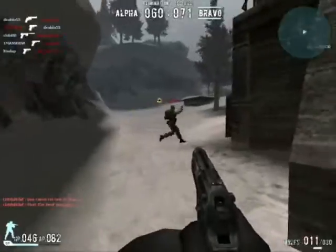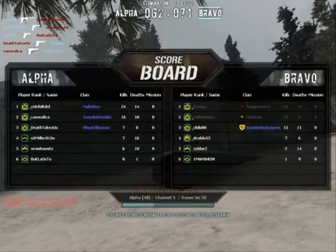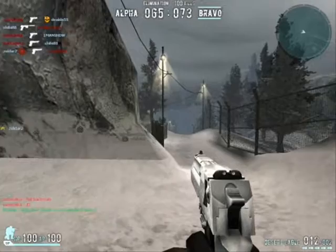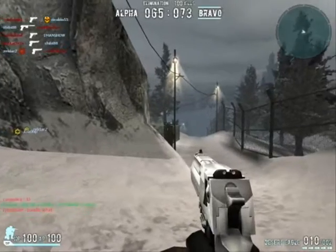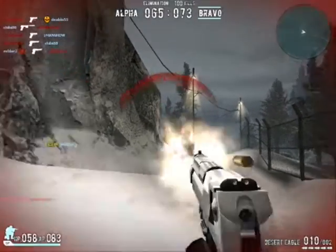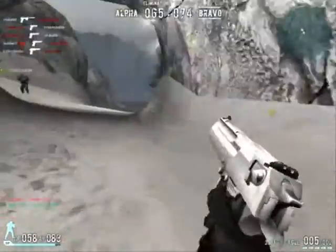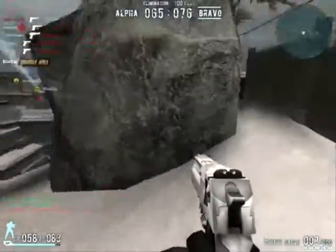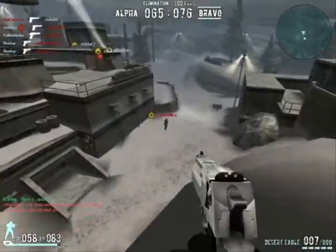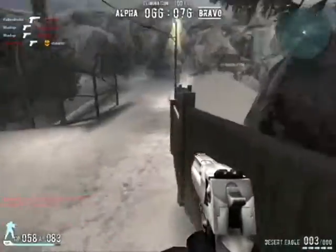For recoil, the Desert Eagle's recoil is actually quite high. However, having such a low rate of fire, the recoil doesn't really matter that much. Once you fire, you can't shoot again for about 0.5 seconds, and the recoil will come back down. It is an automatic pistol, so you can hold left click, but I would totally not recommend it — you will not hit anyone. You have to time each shot and make each shot count.